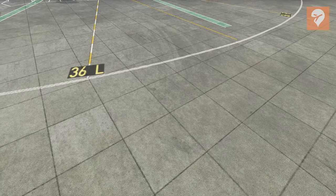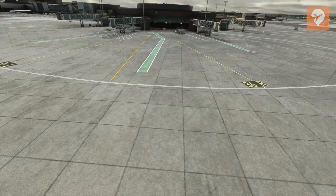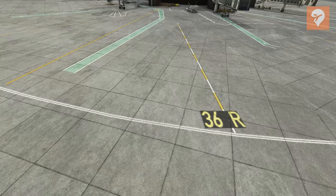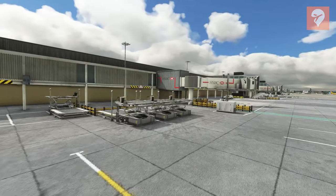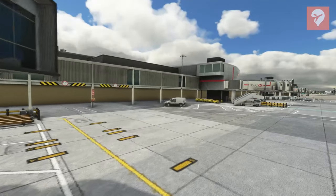I did feel as though the markings on the ground were a little bit blurry when close up, but perhaps this is because it hasn't yet been optimised or perhaps it's because it's a conversion of a previous X-Plane product. All that said, the HSBC signage that litters the airport is also present on the jetways and the terminal building itself.